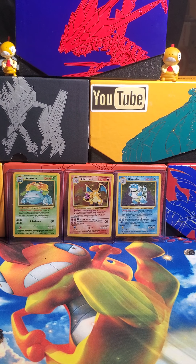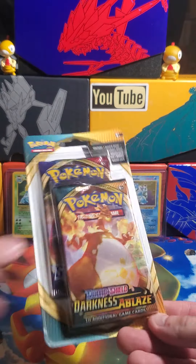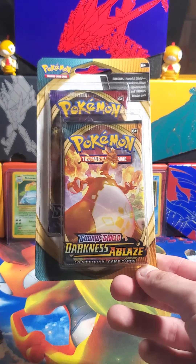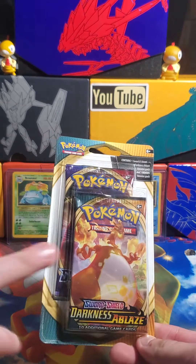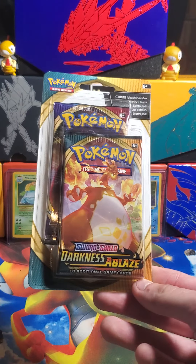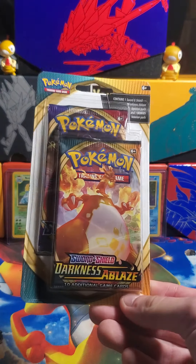What is up guys, scraggypants here, another Pokemon video for you guys. Today I have a two-pack blister with a Darkness Ablaze and a Sword and Shield pack. I got eight in total, got them right when Darkness Ablaze came out — I believe at Target — and they had them priced with two packs for the same price as a normal pack, whatever it is at US retail, around $4.18.